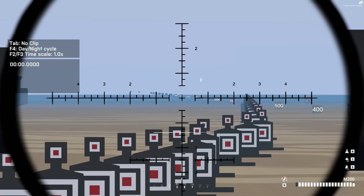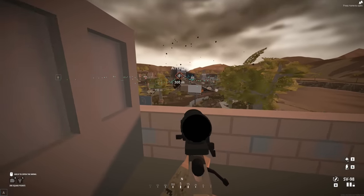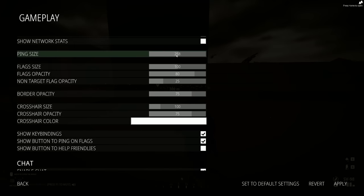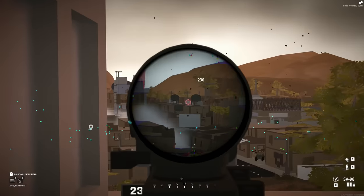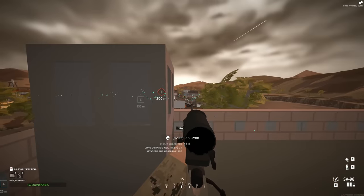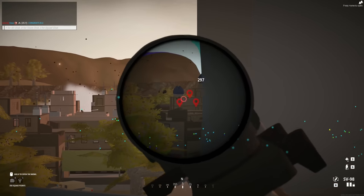As a sniper — and this works with any class — one of the really important things you can do is ping players or vehicles by clicking the middle mouse button. These pings only show up for your squad, but you can use them to make call-outs. Go into your settings, then gameplay, and scroll down to find the icon size for pings. The default is tiny and really hard to see — I run about 300, but find the size that works for you. If you ping a tank or vehicle, it stays pinged and shows everybody on the minimap where it is. This is a great way to call attention to a tank harassing your team, because engineers with anti-tank gear will go hunting those tanks when they see the red pings.